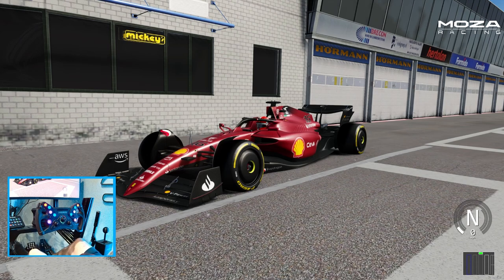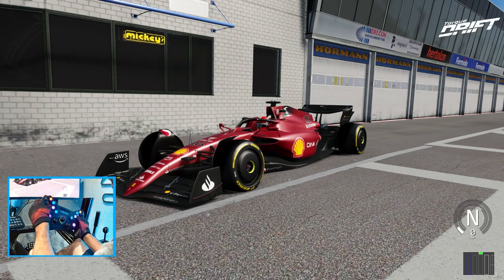Hello everybody, I'm Evil Rabbit. That's an F1 car. This is the KS wheel, but not what you're expecting. We're going to go full send and we're going to be trying to drift this car. This is a drift mod from Red Mods. So we're going to take a look and see if we can drift with the KS wheel.